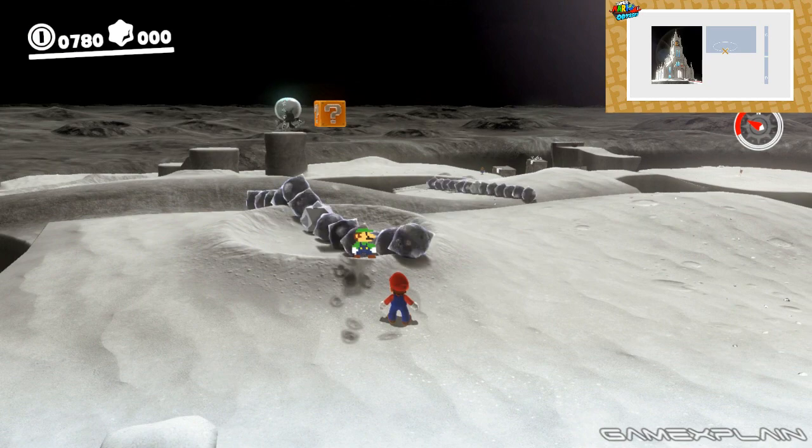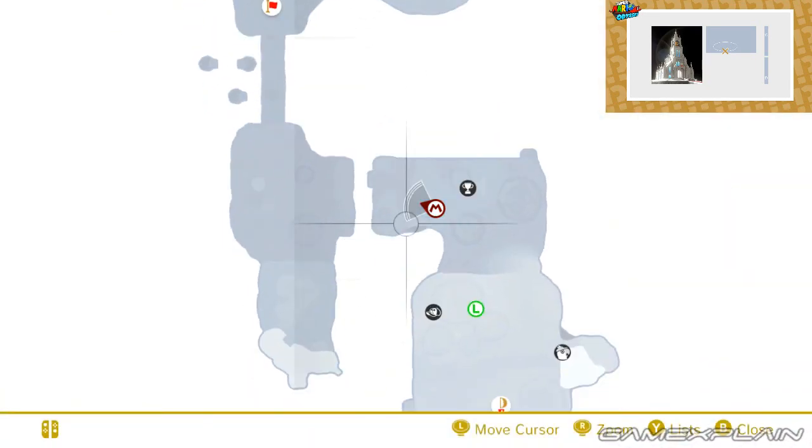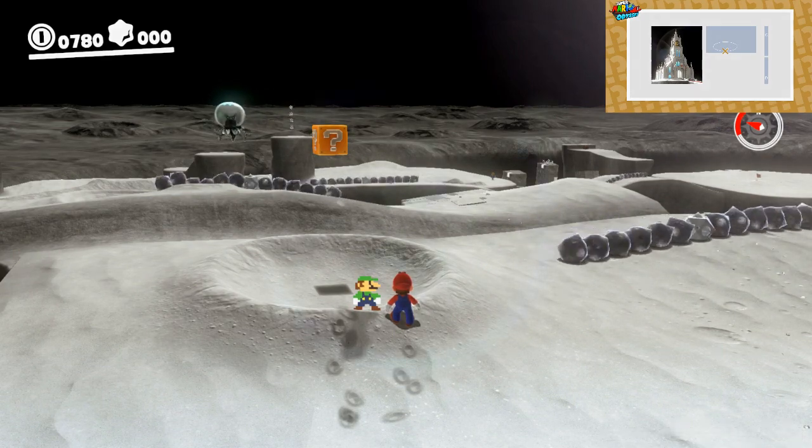But there you have it, that's how you find the Luigi in this course. It is a devious one — hats off to Nintendo for this very sneaky Hint Art. And of course a big thanks again to Queen of Mexico for figuring it out. Thanks for watching and of course stay tuned to Game Explains for more on future Hint Arts and everything else Nintendo as well. Catch you later, bye.